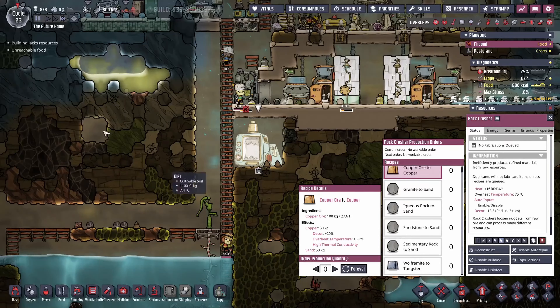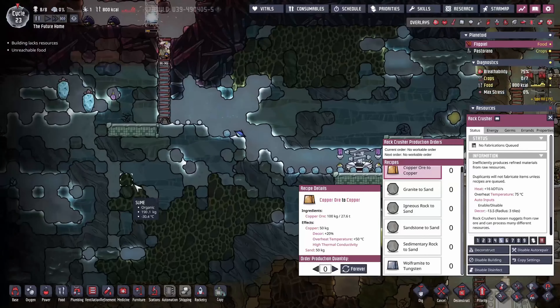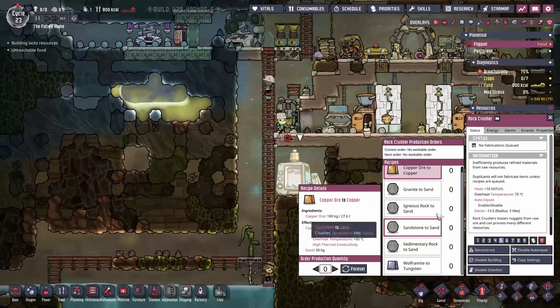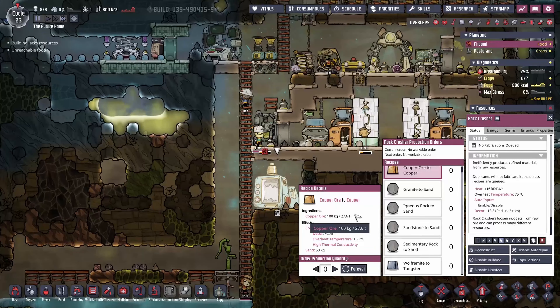We've also got wolframite — that's from the cold biome, the metal found over there. Alright, copper to copper ore. Now, this is a very, very inefficient machine. There are three ways — we'll just leave it at three.